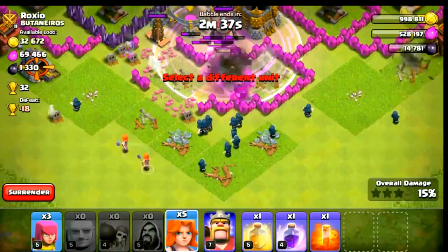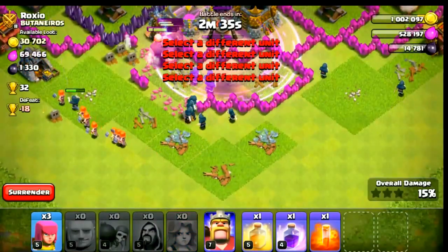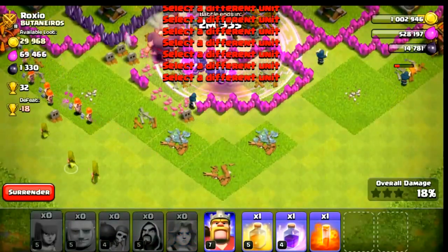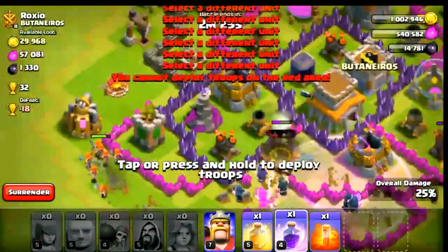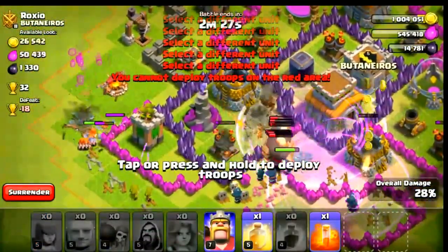I'll put some wall breakers to get inside, and I put one rage here so that the giants can clear up the defenses outside. Oh, my valkyries went the wrong way guys — epic fail!